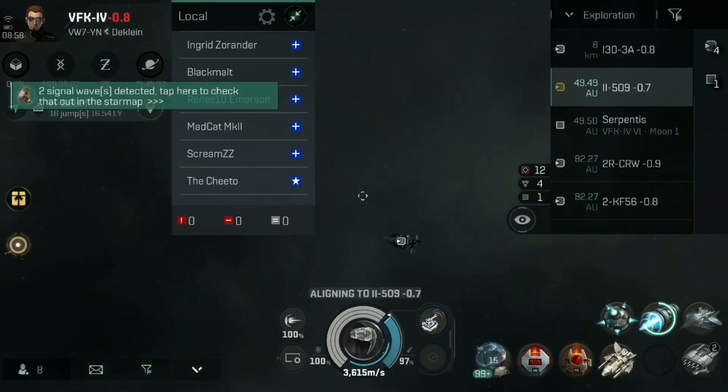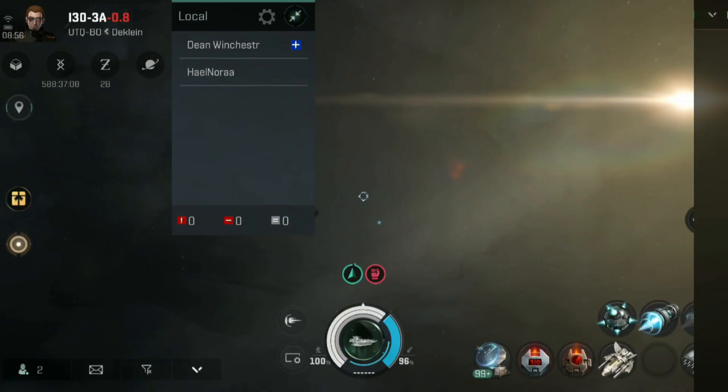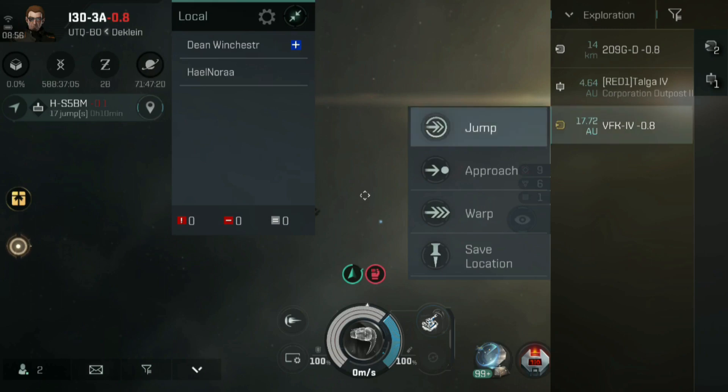So it's highly recommended that you fly a ship that has three mid slots — one for your scanner, and two so that you've got one for each of your analysers.